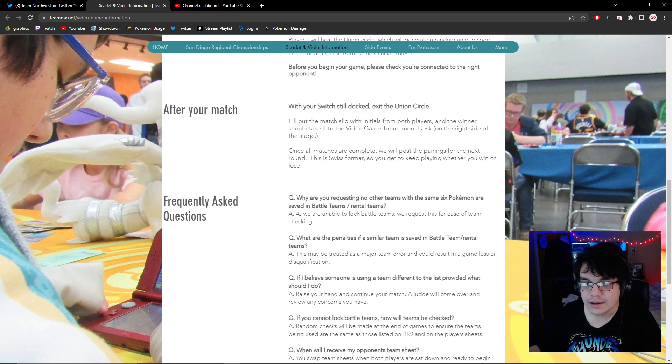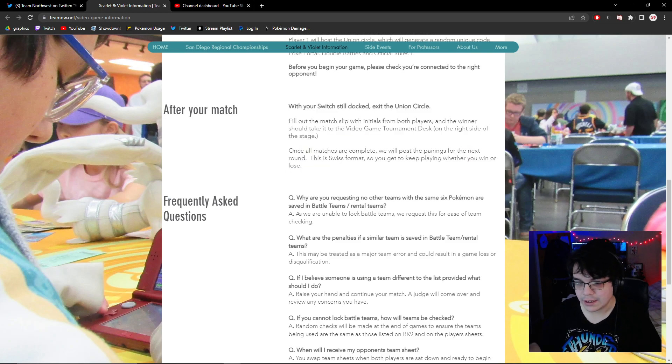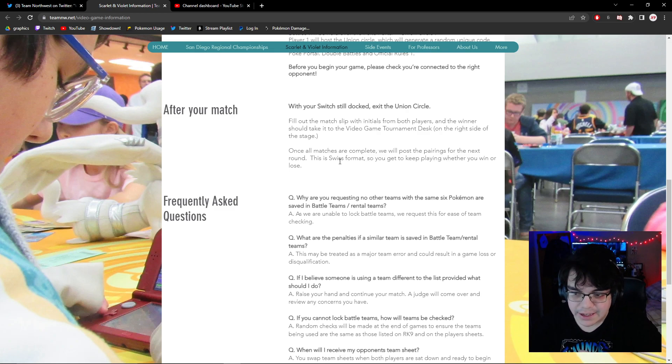They're going to have random team checks, which is important to ensure there are no team changes. The tricky thing is that if judges don't come over immediately to do a random team check after the match, and the player has already gotten into a union circle and maybe changed stuff around, it's too late to do the random team check unless you're immediately there once the battle finishes.